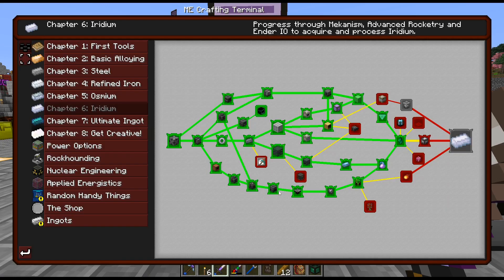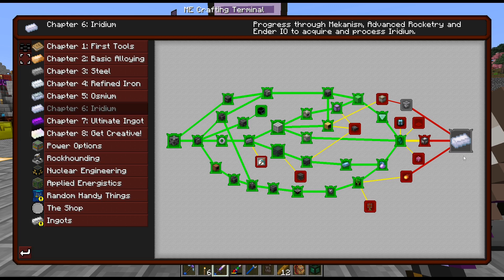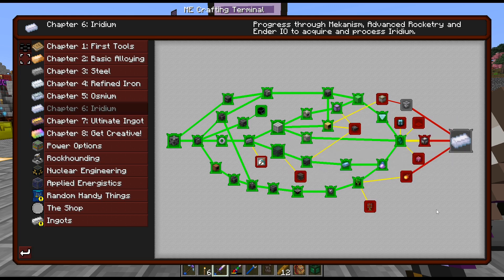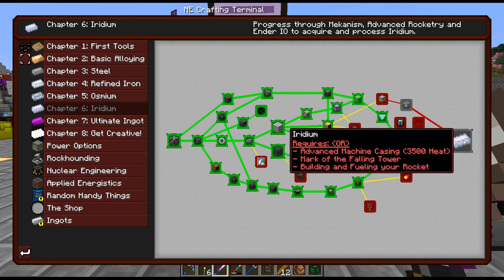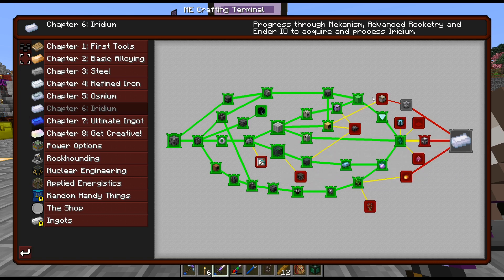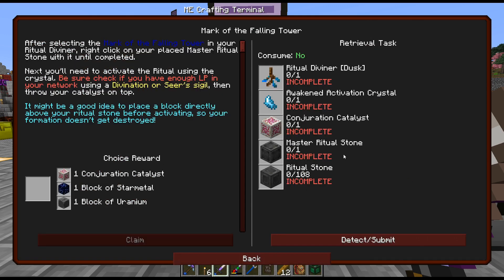But then I started thinking — okay, we can upgrade our advanced machine casings. Unfortunately, we're not really going to have anything to smelt in it yet. We're going to need to do some other things. I believe there are multiple ways to get iridium.